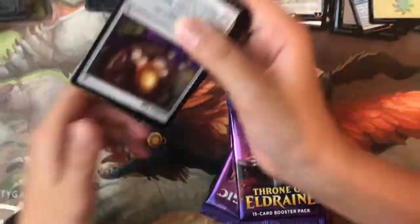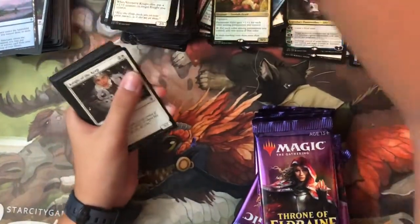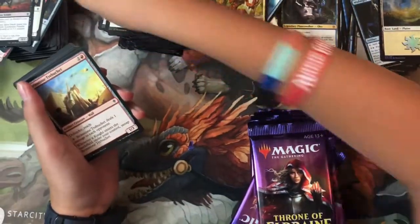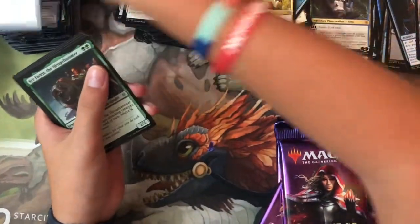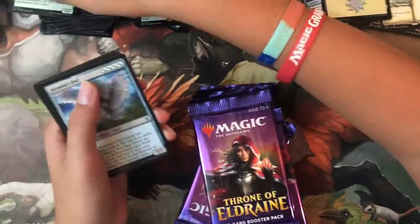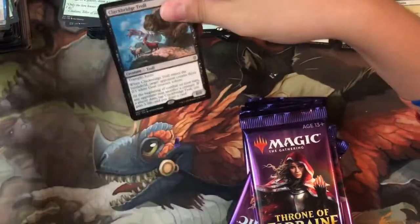Pack forty-one: Golden Egg, Mystic Sanctuary, Bloodhaze Wolverine, Knight of the Keep — two Knight of the Keeps — Doctrine Pattern, Brimstone Trebuchet, Silverflame Ritual, Return to Nature, Misford River Turtle, Barrel Witches — no foil. Uncommons: Serferin the Henchhammer, Arcanist's Owl, Keeper Fables, and the mythic is Clackbridge Troll.